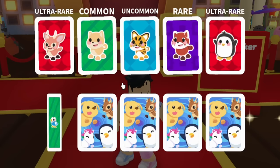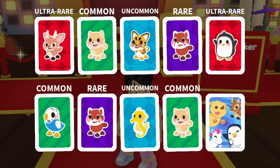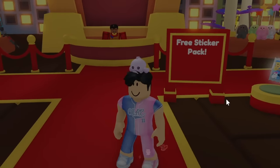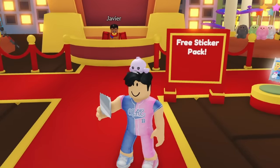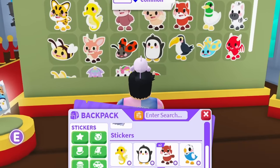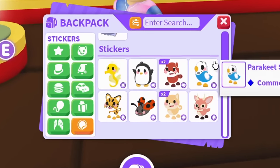From the first pack: ultra rare, pet common, uncommon, rare, ultra rare — actually kind of cool. No legendary yet though. We got three ultra rares, two commons and two rares — pretty good. Let me check the sticker collection board. There are 25 regular stickers to collect and so far I have eight of them.